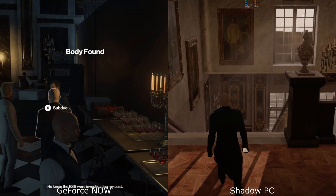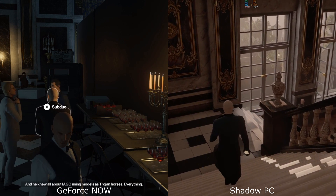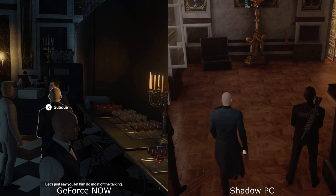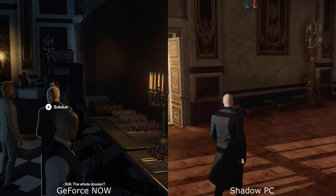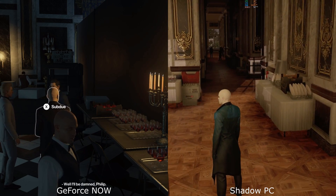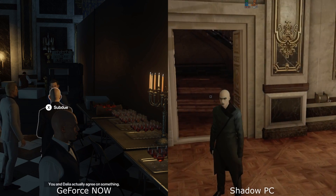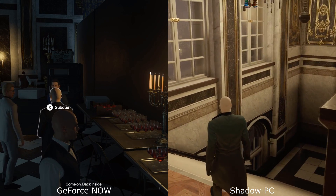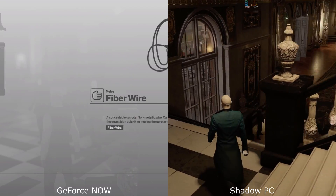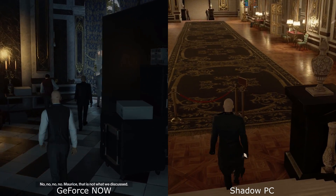As we go side by side for eliminating the second target, we can see the difference in some of the ways that the game can end. Hitman is absolutely fantastic — strategic assassination with many ways to do the same jobs, and obviously the outcome can be very different. On Geforce Now I end up getting chased out and the way the camera finishes the ending is a little bit different, which is very clever. Whereas I managed to be a little bit more stealthy on the Shadow PC side and escape a little bit easier.